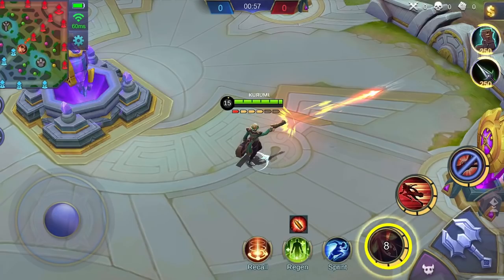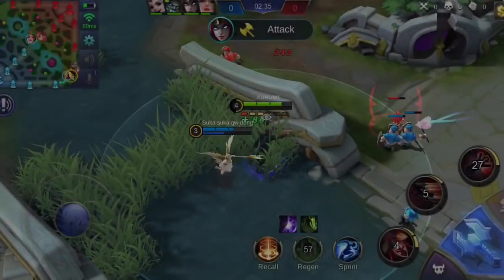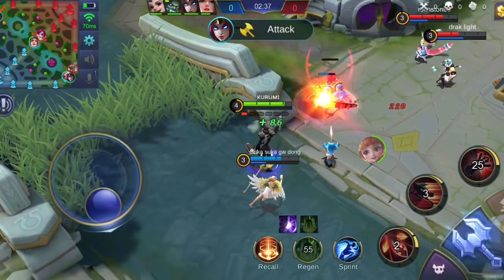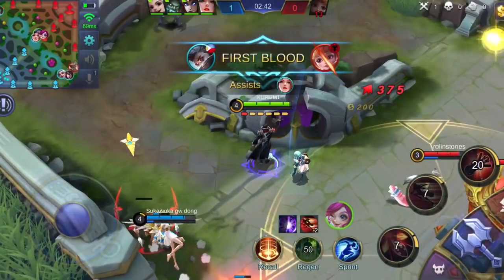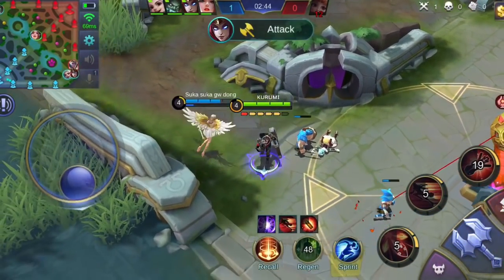Set 1st skill to max level first. Prioritizing this makes the cooldown lower and the base damage higher. That means you can deal more attacks to enemies with this skill. Prioritize 2nd skill less since the 1st skill is what you need for damage dealing. Always upgrade the ultimate skill when available for upgrading. Granger's passive skill is really explosive. The 6th bullet critical damage not only affects basic attacks, but also his 1st and ultimate skill.